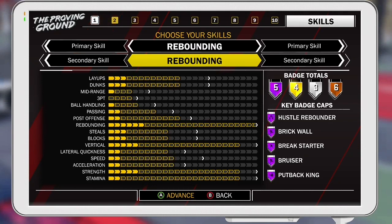I'm going to focus on the badges right now. Hustle Rebounder is one of the best badges in the game in my opinion, and honestly when it's paired with 99 offensive and defensive rebound, it's going to help a ton. You're basically going to grab every single board that comes your way.